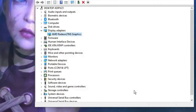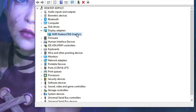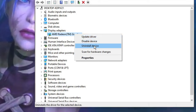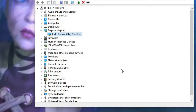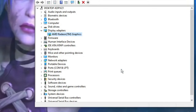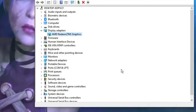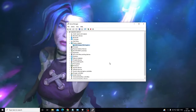If you have already tried rollback and it is still not working, you can uninstall and reinstall the graphics driver. Right-click on your graphics card, choose Uninstall Device, then click Uninstall. Restart your PC and Windows will automatically reinstall the graphics driver. Check back to see if this fixes the problem.